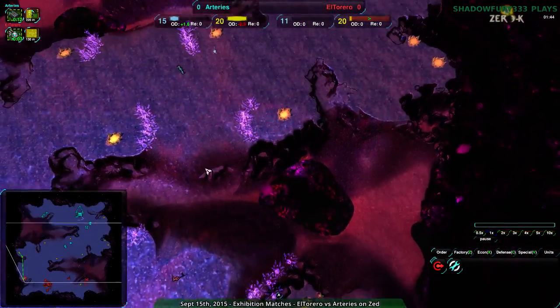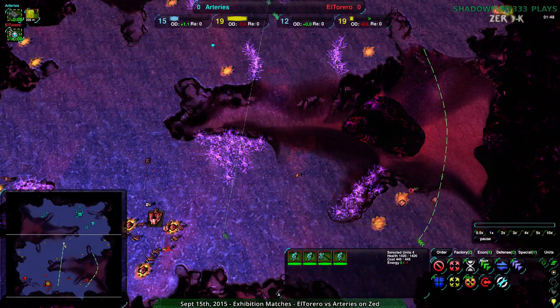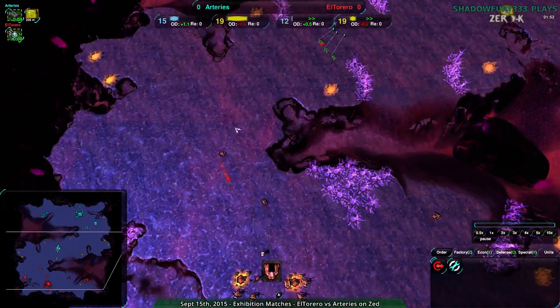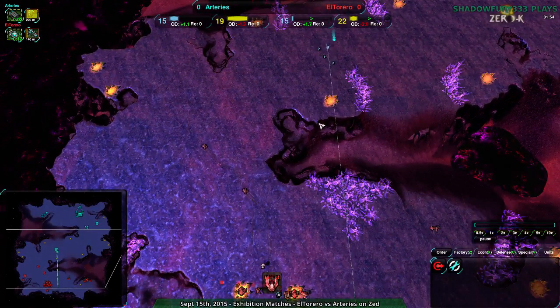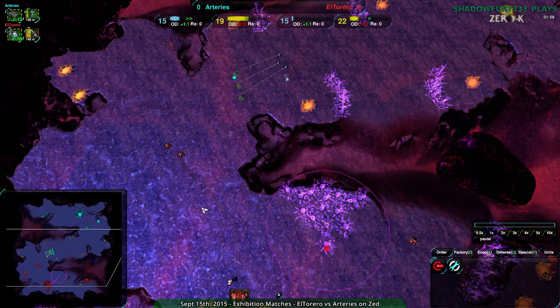Because you just have that one path. Whereas with bots, you can go along here and along here, and spiders of course can go along the edge of the cliff and go anywhere. But vehicles just have the main surface. The question of course is will that make a difference — and will that make a difference in this matchup between Arteries and El Torreiro?